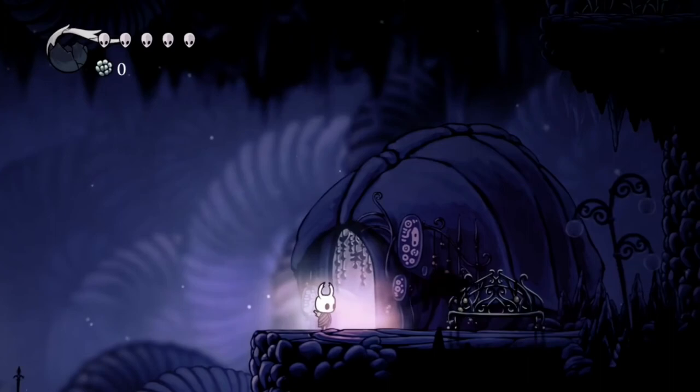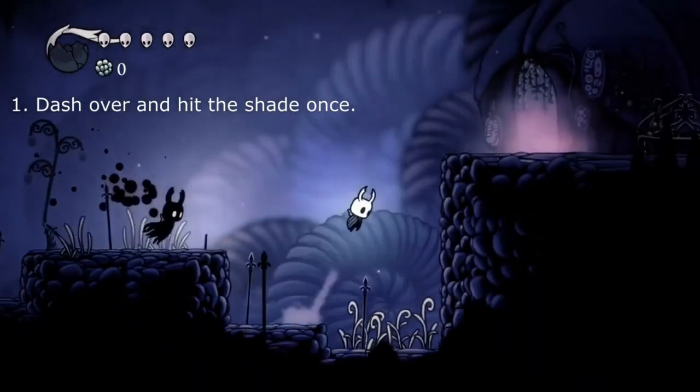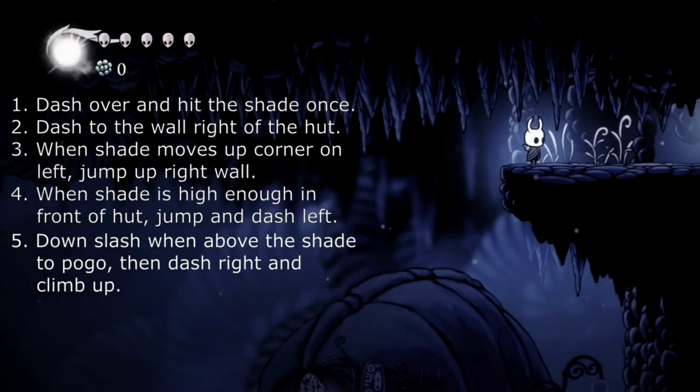We want to get one hit first while we're over here, so we'll go ahead and do that. Then let's run back over. He's right there, so we start climbing, and he's up there at the notch, so we dash over and climb up the wall.